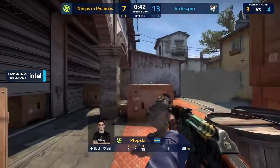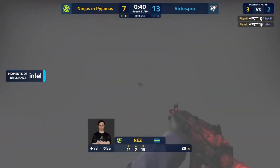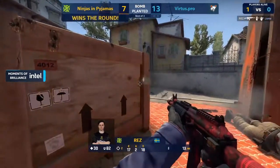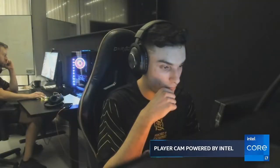NIP have been trying to do this since the second round — these constant forces, constantly buying tech nine, armor, nades. It worked eventually but cost them a few rounds in the process. Here they are. Also Plopski very very slow in the first half — he's recovered really well.